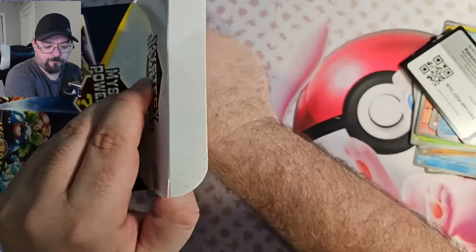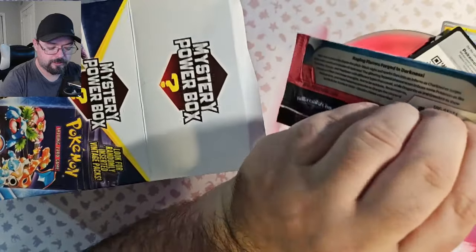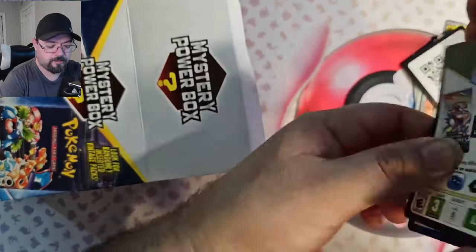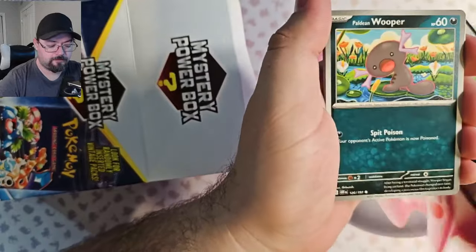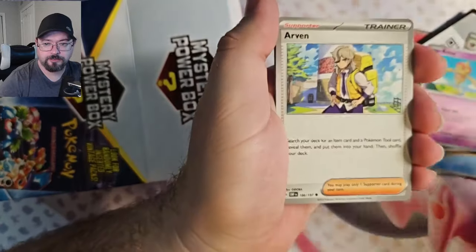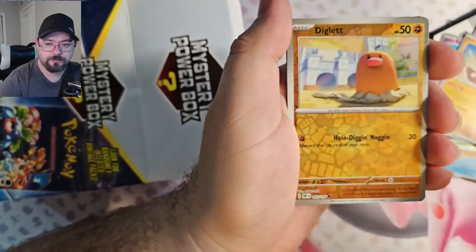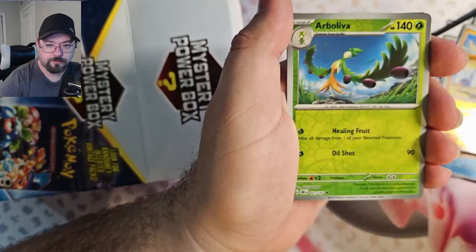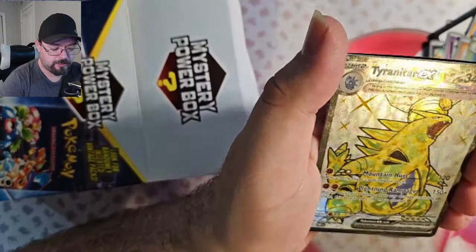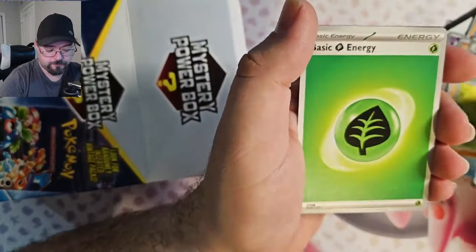Pack four — we've got another Obsidian Flames. We got Steenie, Paldean Wooper, Baltoi, Carvana, Arvin, Stunfisk, Umbreon, Reverse Tiglet, Reverse Arbaliva. And nice — we got the Tyranitar EX Shiny. That's not too bad.